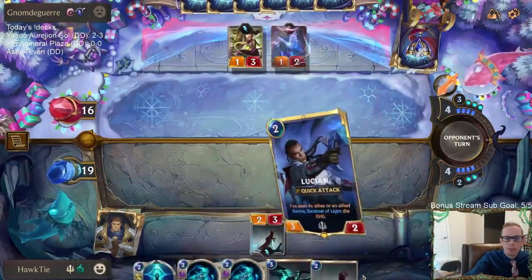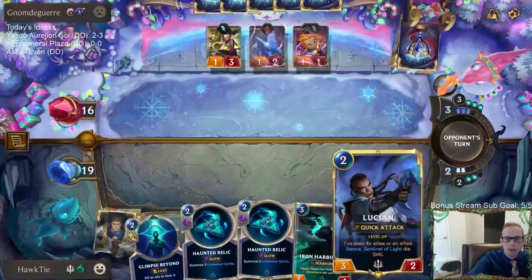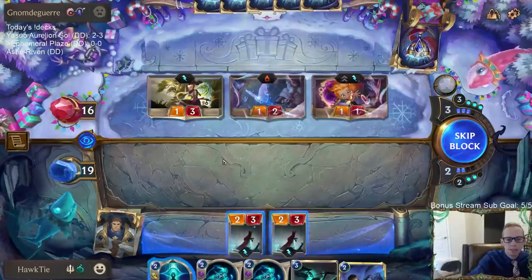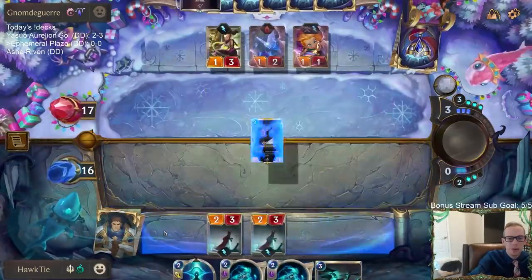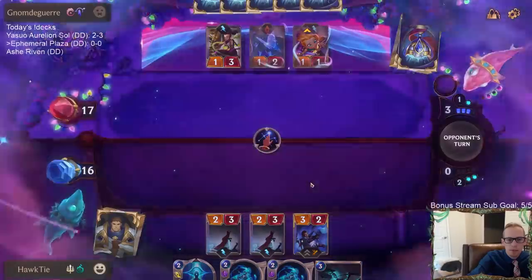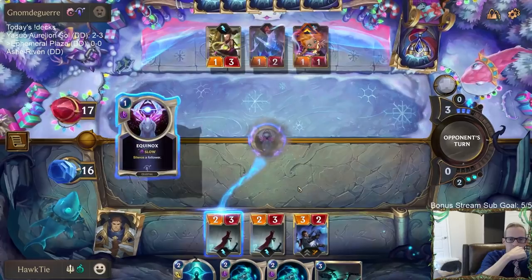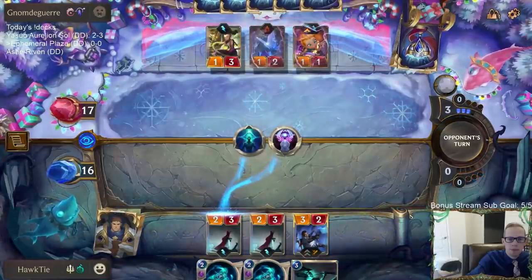My plan is to play Soul Shepherd on their turn. Now we got Lucian also. I can't just go double Haunted Relic — that was kind of my plan but that's not really good because you can only go six across, you can't go twelve across. I guess I could do one Haunted Relic right now to almost level up Lucian, and then do the other Haunted Relic next turn.